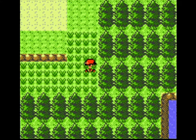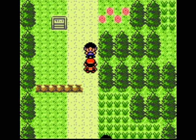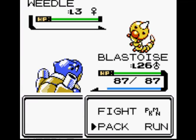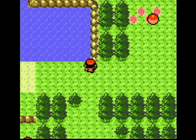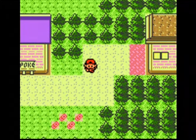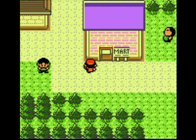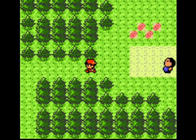Those are the big four. Heracross — if you go to Mount Mortar and into the little second part that you have to surf to, there are a couple of Headbutt trees a little bit to the south of the cave entrance. That's where I always catch Heracross. I do that on Crystal though — whenever I do a personal Gen 2 playthrough, I always play Crystal.